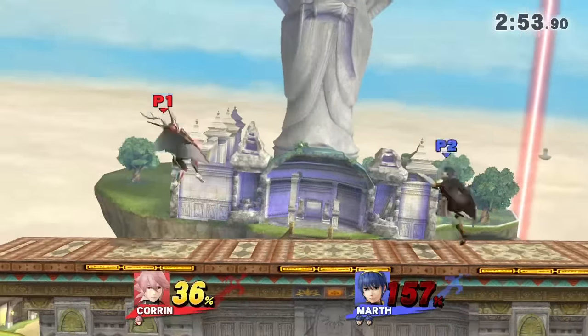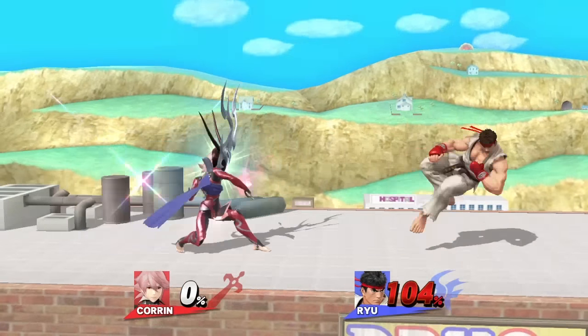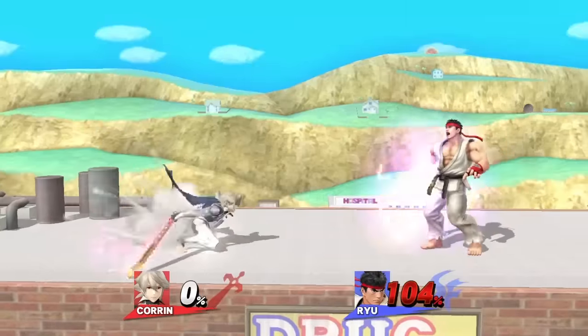At higher percents, go for a smash attack, only if you're in range. A perfect pivot can come in handy if you're a tad too far. If you're out of range for a smash attack, follow up with an aerial or a dragon lunge.